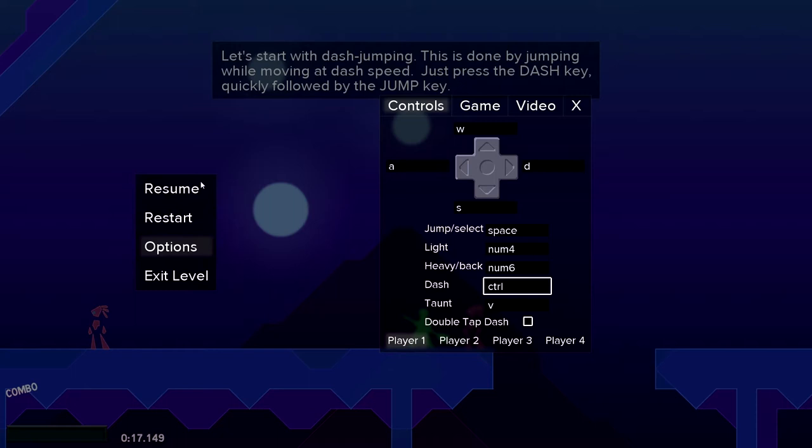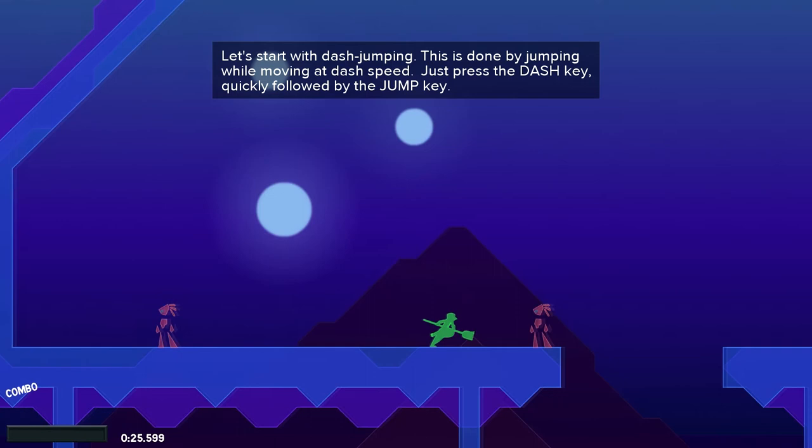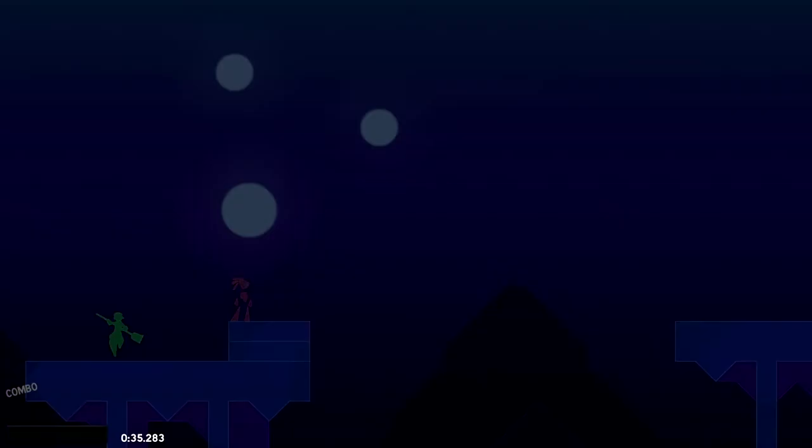I'm fixing my game as we're doing this. So that does that, and that does that. Followed by the jump key — dash jump. Okay, that probably wasn't the way to do that. Try dash jumping here, followed by double jump.